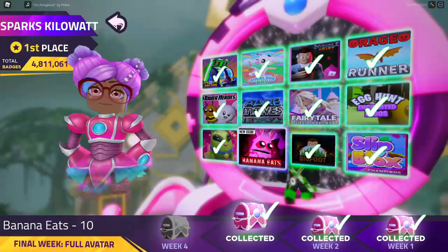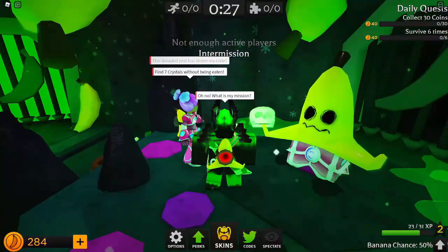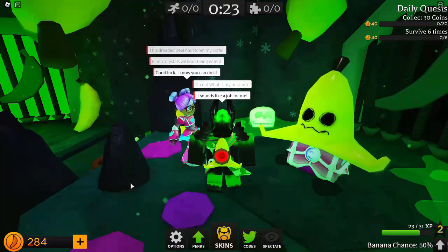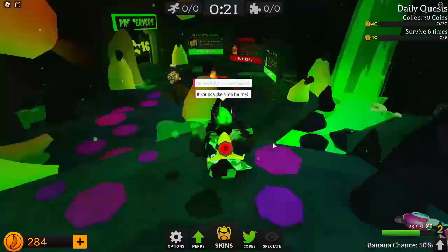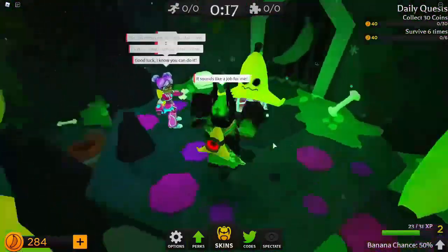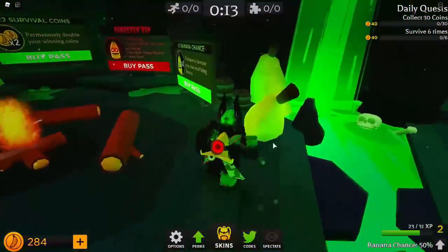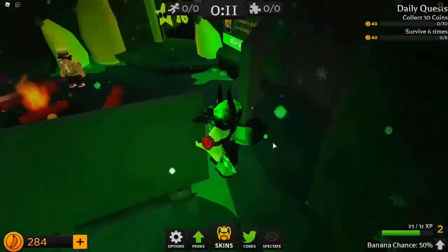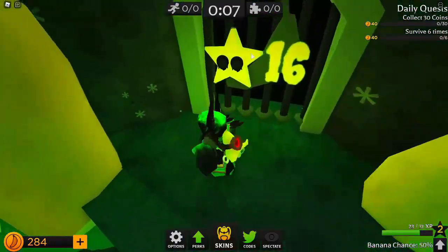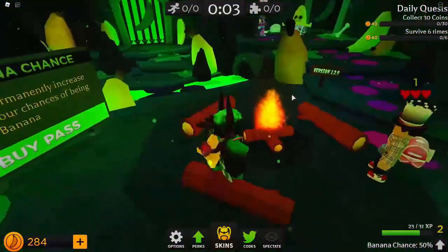Tenth is Banana Eats. Sparks says this dreaded peel has stolen her crate — your mission is to find seven crystals without being eaten. Whenever the round starts, you have to survive and find seven banana shards. It starts in 10 seconds — find the seven shards, escape, get the badge. This seems not too hard. VIP servers aren't free but mine is linked in the description.